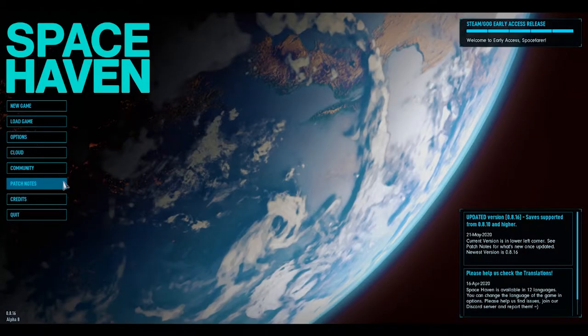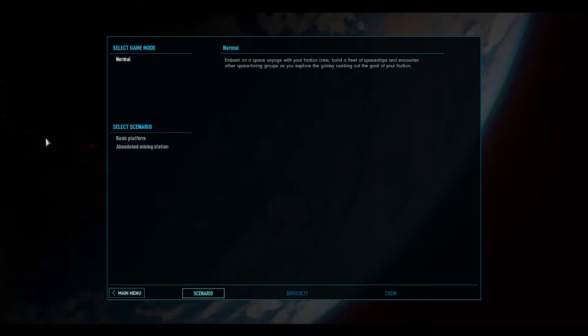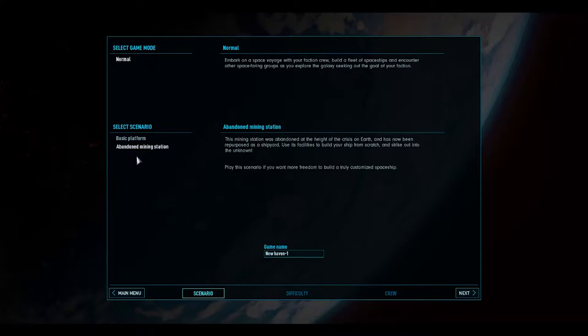Good evening and welcome to Space Haven. This game has caused a few problems with my recording software, but let's give it a go. I vaguely know what I'm doing. The abandoned mining station is easier to set up with than the basic platform because you can design your own ship and you have access to more resources and can strip a station apart for your spaceship.